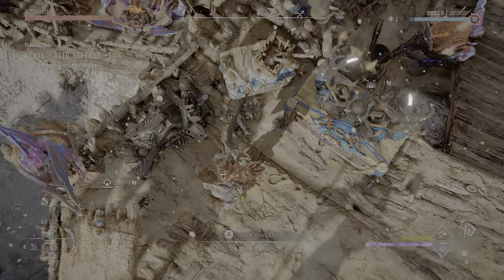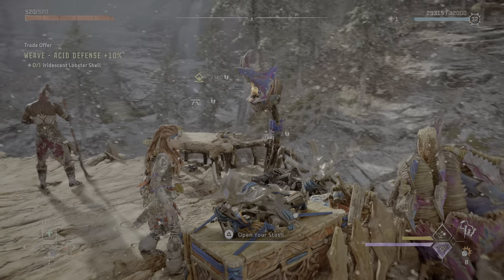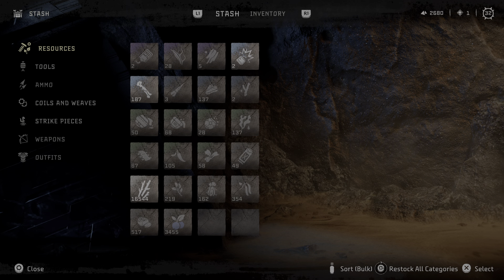This is what a stash looks like. It has these ant larvae. You go in here and push a button. Right now my stash doesn't have much in it, but I can put things in it.